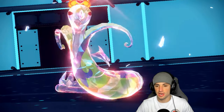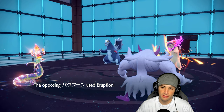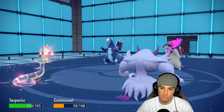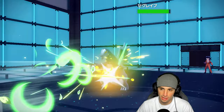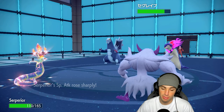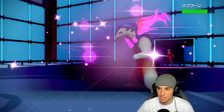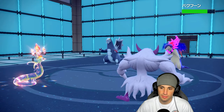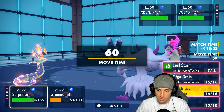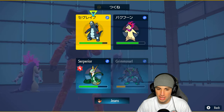Eruption flies in — Typhlosion might be Choice. Superior takes it but still gets the plus two Special Attack boost from Contrary. Spirit Break hits. Typhlosion is definitely Choice Specs, which is good for us. I'm going to use Parting Shot in that slot and Terror Blast, hoping to outspeed the Choice Specs Baxcalibur.